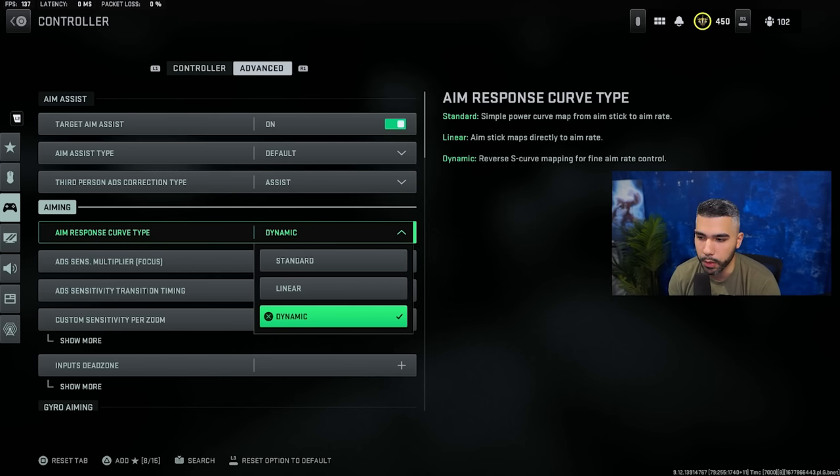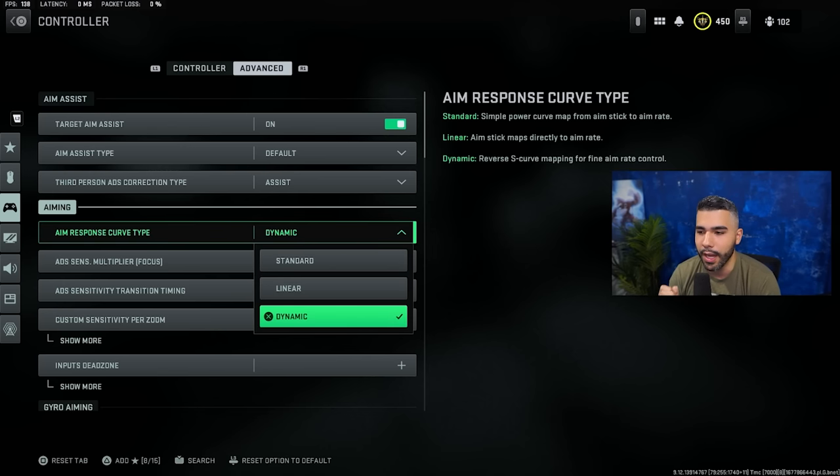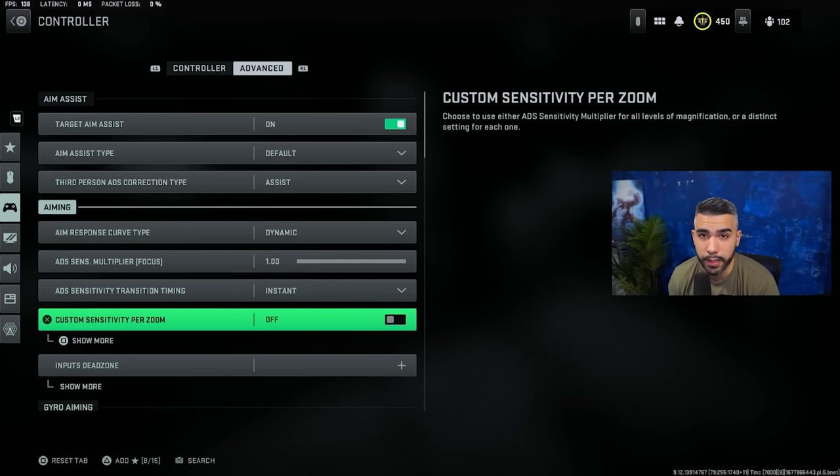For aim response curve type — a huge one — dynamic. Most pro players run dynamic. People have been running dynamic ever since it came out; Warzone players run dynamic too. Dynamic is just such a good setting. It basically starts slow, ramps to fast, then slows down at the end. This helps you snap onto people when you're moving your aim. You definitely want dynamic on.